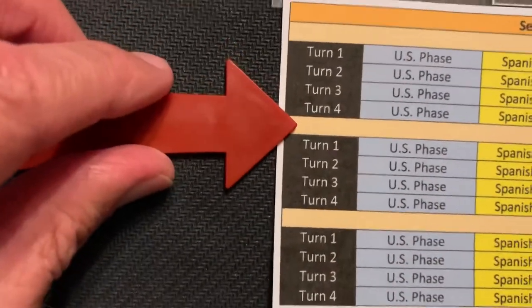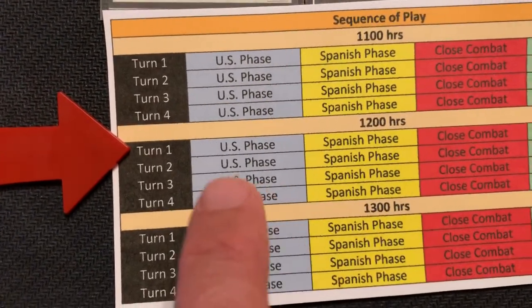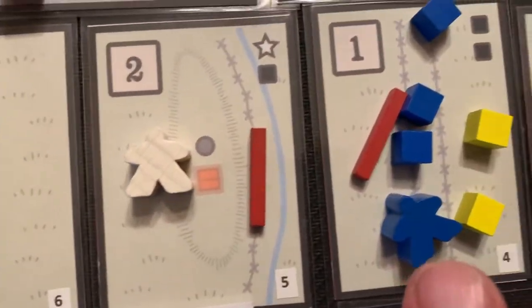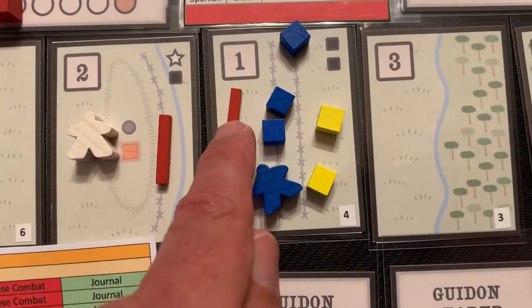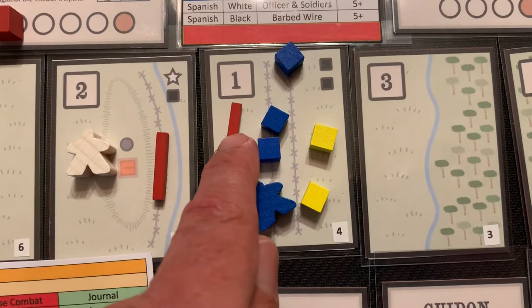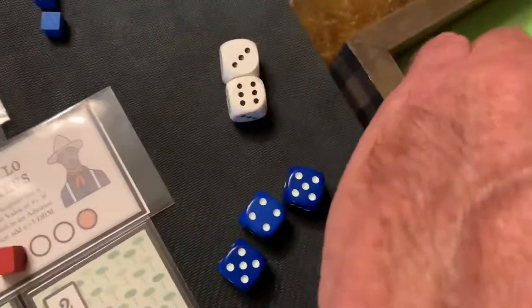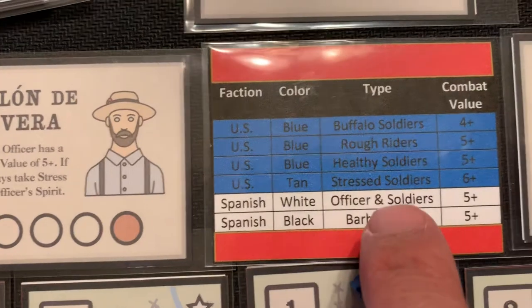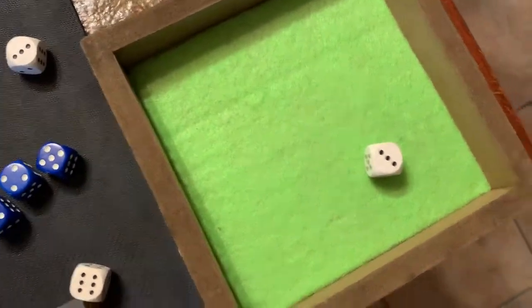Now it's the Spanish phase. Moving down to 12 o'clock, we're on turn one. We completed the U.S. phase, Spanish phase, and now close combat. In close combat, any Spanish forces including the barbed wire fire first — they have the initiative, so one die for each. We roll one white Spanish die. Spanish officers, soldiers, and barbed wire need a five or more to get a hit. It's a three — that's a miss.